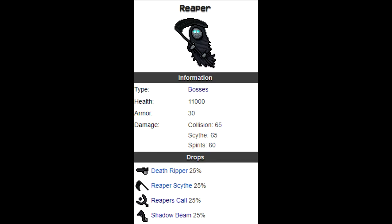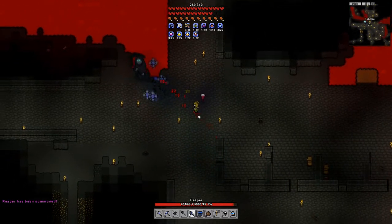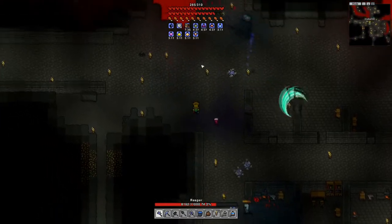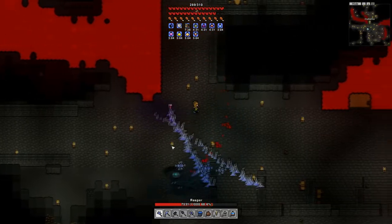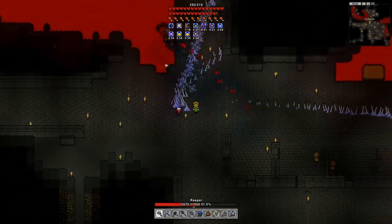The Reaper drops four different weapons: the death ripper, reaper scythe, reaper's call, and shadow beam. The Reaper can be summoned with a shadow gate in a deep down cave requiring a deep down ladder. The Reaper can do three different attacks in rotation: the first is where he disappears and reappears to charge at you; the second is where he is stationary, summoning orbs to fly at you; the third is where he flies around in a circular motion sending a scythe attack at you. It is best to clear an area in the cave so you have more opportunities to hit the reaper — otherwise he will fly into walls and you will never do damage. The best opportunity to attack is when he is summoning orbs, as he is stationary.